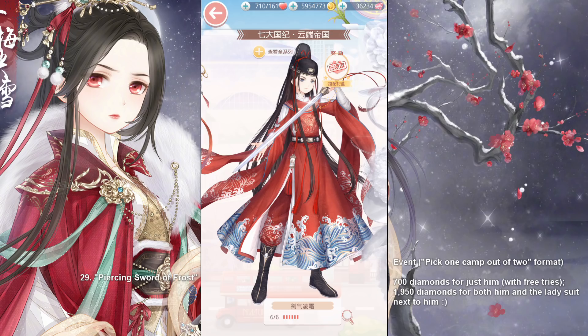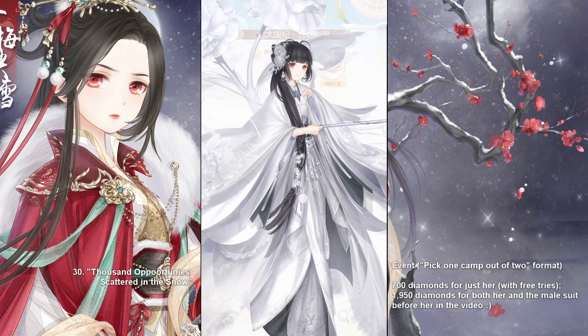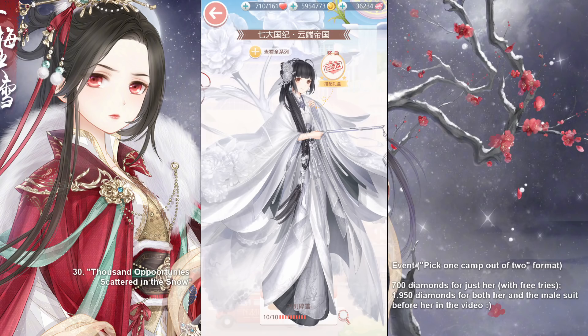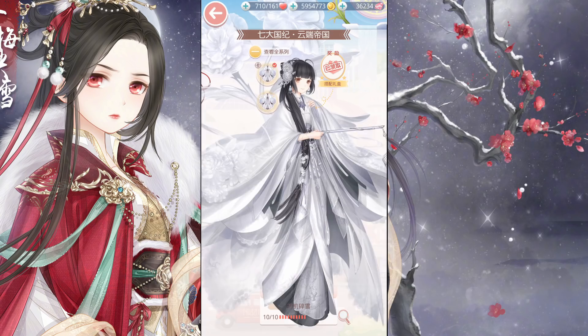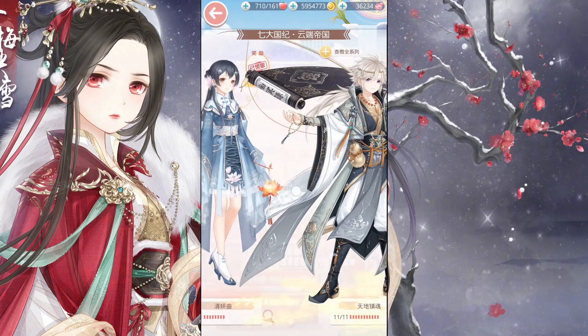Piercing Sword of Frost was from an event — it was about 700 diamonds just for him with the free tries. He also came with a companion suit, this white lady over here: Thousand Opportunities Scattered in the Snow. Both of them together were 1,950 diamonds. They are actually related to the Four Gods family heads — this one was related to Ming Shui Yuan, the lady in green whom you've seen in the Joker event. The red suit was related to our best girl, Yue Qian Shuang.